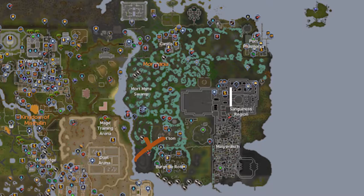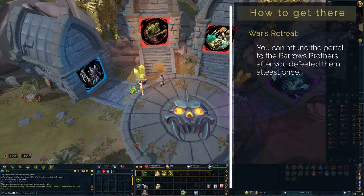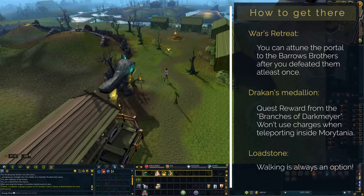Our journey starts in the most southwestern corner of Morytania. In order to get there, you could attune a portal at War's Retreat to the Barrows Brothers, use a Drakan's Medallion, or simply teleport to Canifis and walk south.